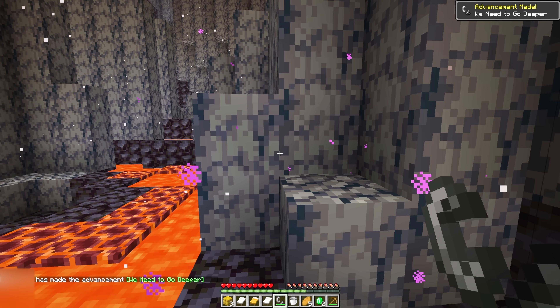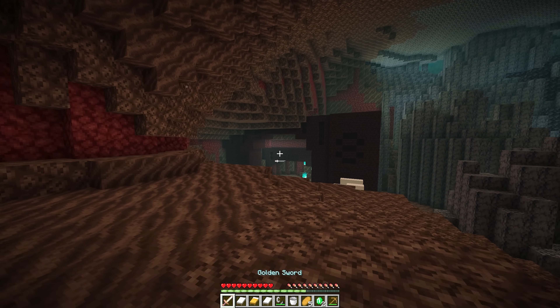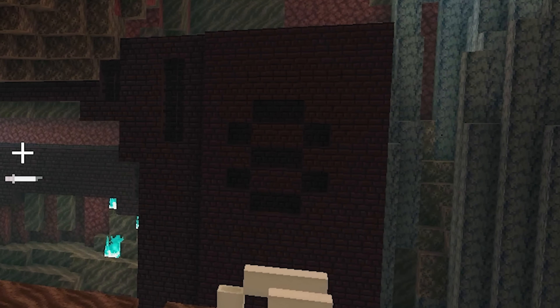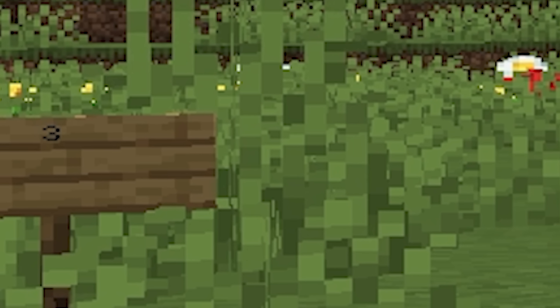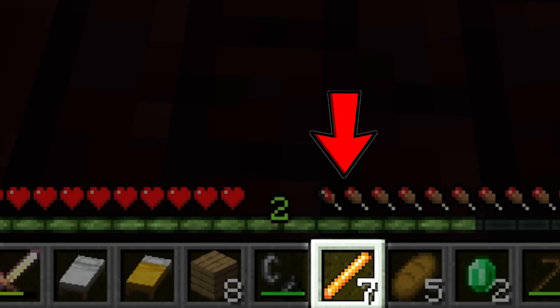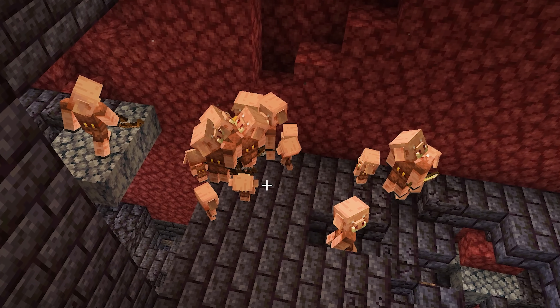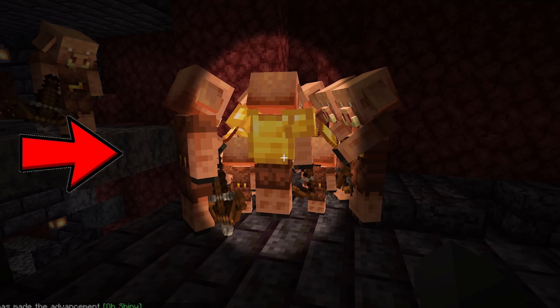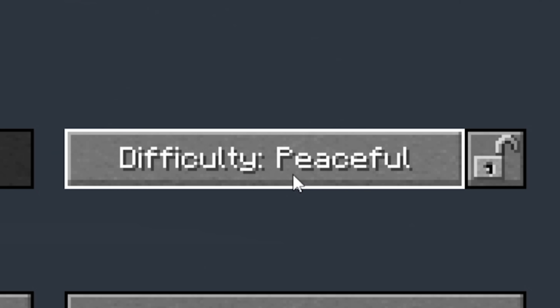The runner enters the nether and, giving them the benefit of the doubt, the spawn seems completely legit. But when he's making his way to a nearby fortress, take a close look at the wall — the number 8 can actually be seen in it. Remember this number along with the 3 and 7 we've seen earlier. The runner enters the fortress, finds the blaze spawner, and gets 7 rods. He then makes his way to a nearby bastion where there's an abnormal amount of piglins — way more than can naturally spawn. When the speedrunner accidentally hits a piglin, they don't become hostile, which is impossible, meaning the runner changed game mode to peaceful off-camera.